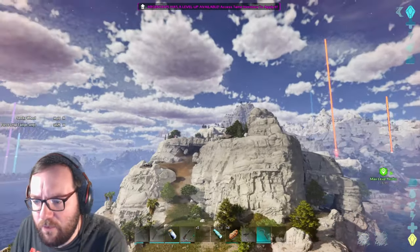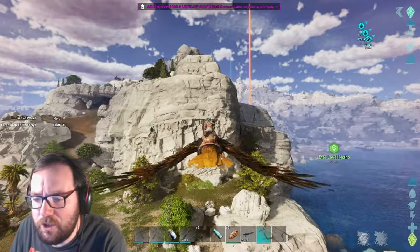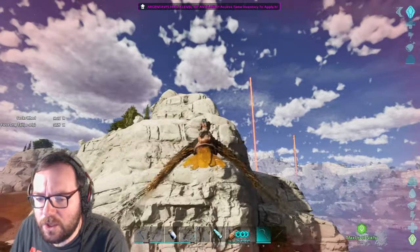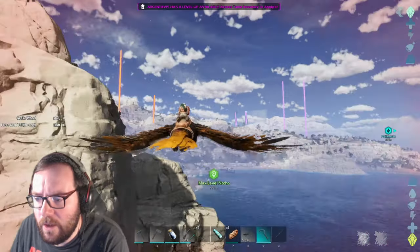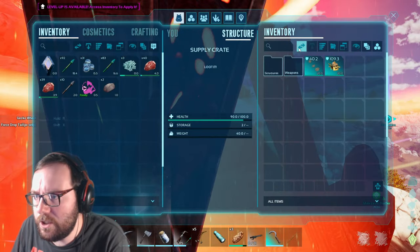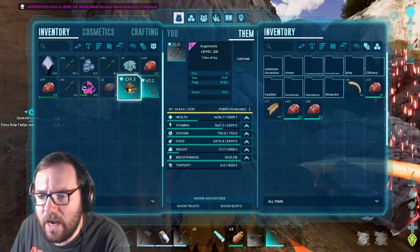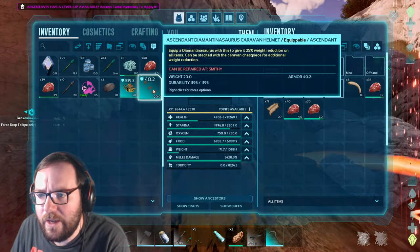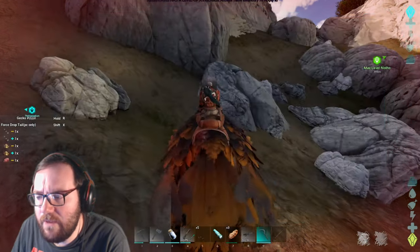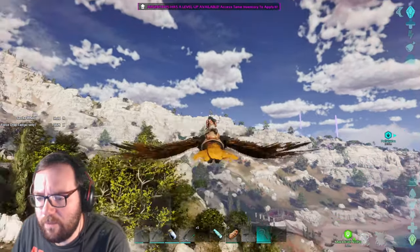There's a level 15 diamantinosaur and there are a lot of red drops here — looks like a red boosted drop. Drops are everywhere! We've leveled the argi up a bunch so we have enough stamina. We got some saddles from that drop: an ascendant Barsboldia saddle and an ascendant diamantinosaur helmet. Let's put those in the argi's inventory.